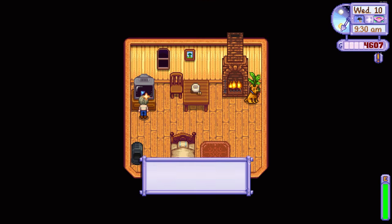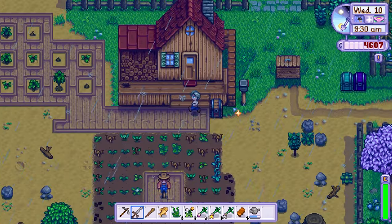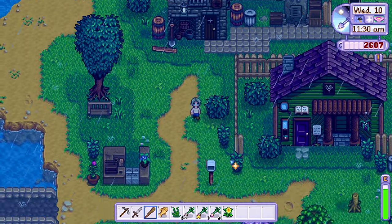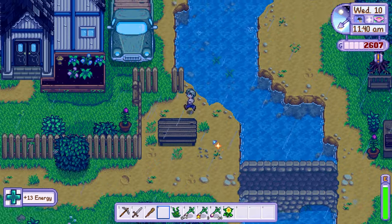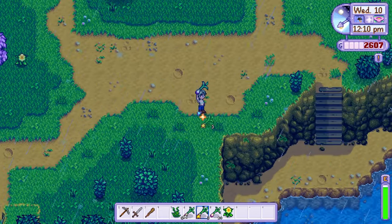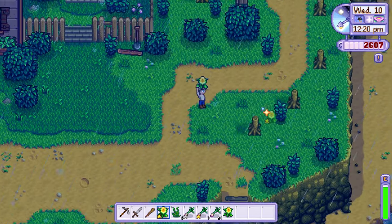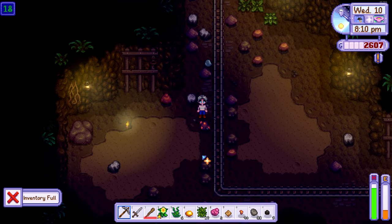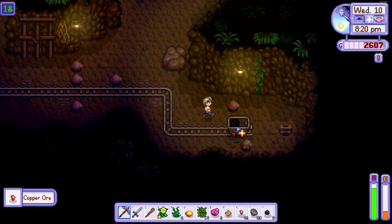On day 10, I checked the weather report and saw it was raining on day 11 too, so I rushed into town to upgrade my watering can. A good rule of thumb for upgrading your watering can is to upgrade it on a day when the next day is going to be raining. Since Clint takes 2 days to upgrade a tool, the day you send it and the next day count as those 2 days, so on the 3rd day you can collect it. After I did this, I spent the rest of the day mining.